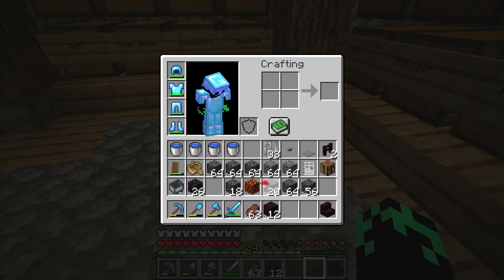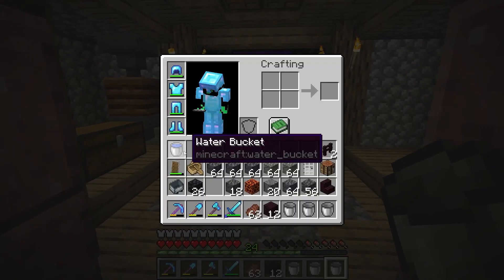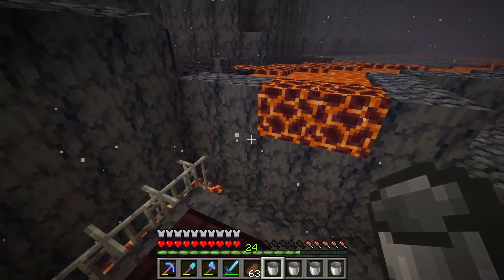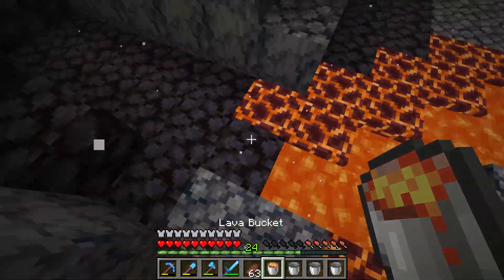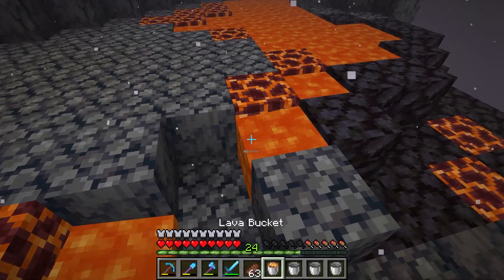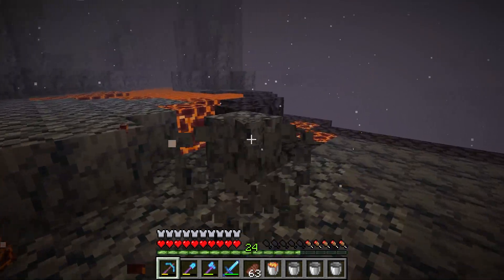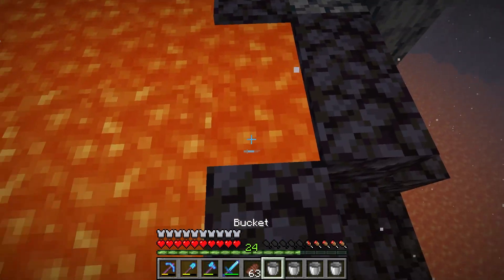I'm going to use these buckets to get rid of the lava. I'll empty out all these - I'll empty this water bucket too since I can't place water in the nether. Basically I just go down the line like this and that entire little area is cleared out. Also a great way to find magma blocks is to go down to around Y25 - there are tons of magma block veins everywhere down there, which is very cool.